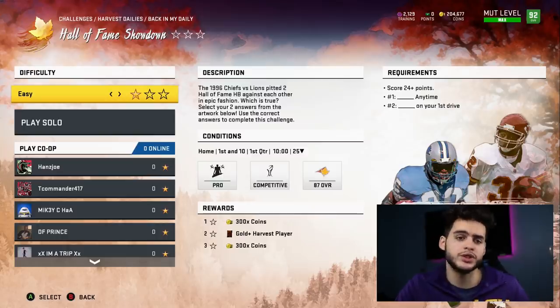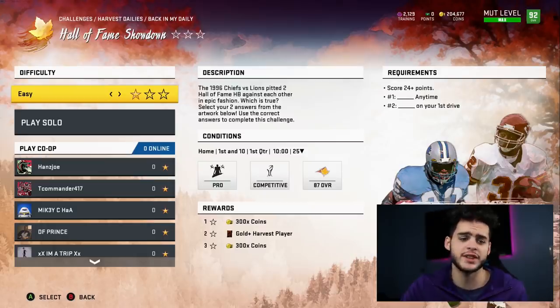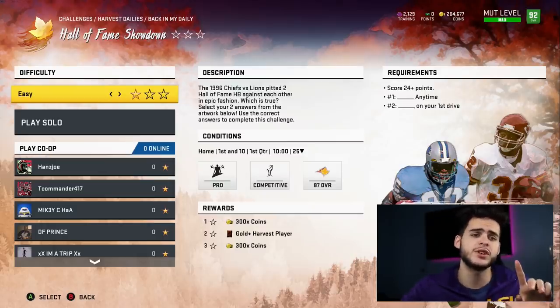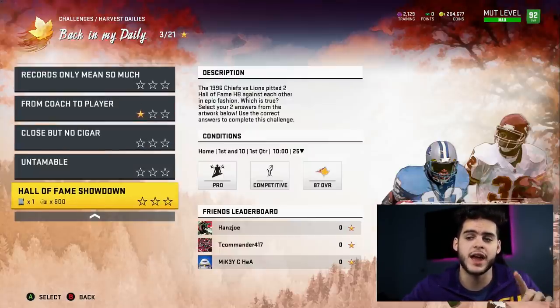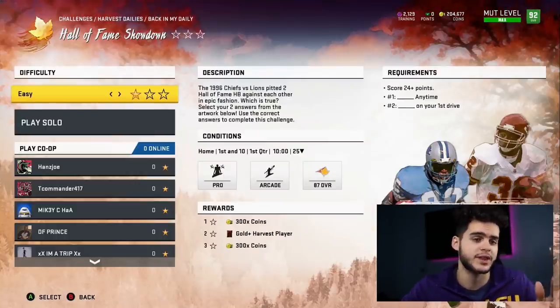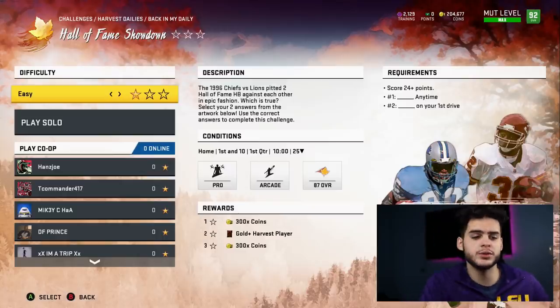You want to break a long run on the first play — it shouldn't be too hard on easy difficulty. If you have one of the new running backs you'll break a lot of tackles. Get into the game, come out with inside zone or something, break a 41-yard run, then go score the touchdowns. You have to actually score 24 points, so three or four touchdowns or a field goal. Also make sure you're getting your NFL 100 solos done so you don't miss out on free players.